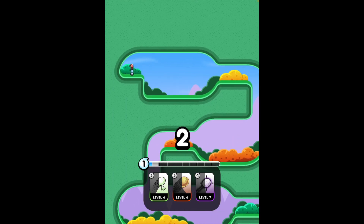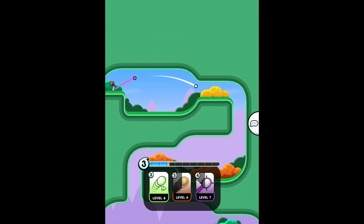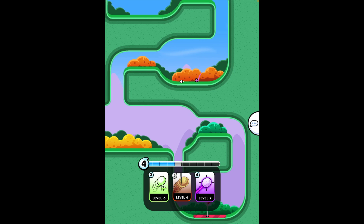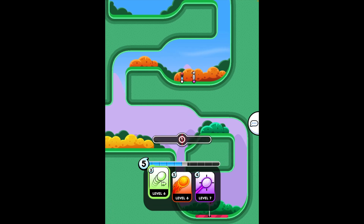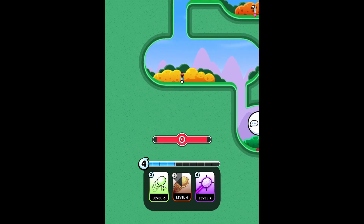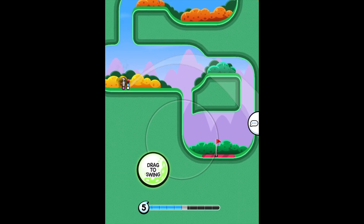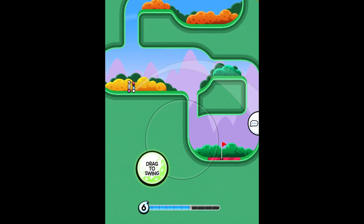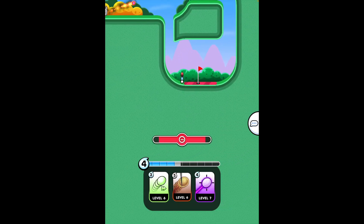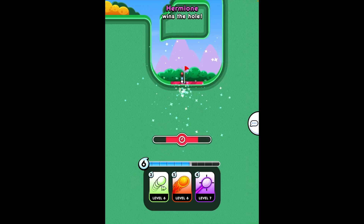On this course, you want to hit it right here and then you'll go down. Then I would use the speed ball and go up there in a corner, and then use something powerful to hit it over here. Sometimes you go in, sometimes you don't. Hermione won.